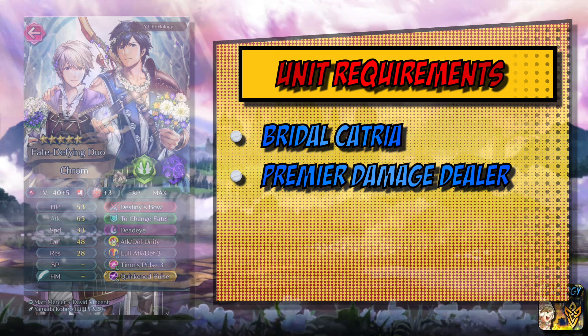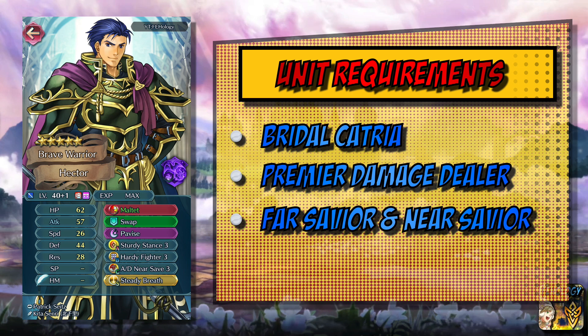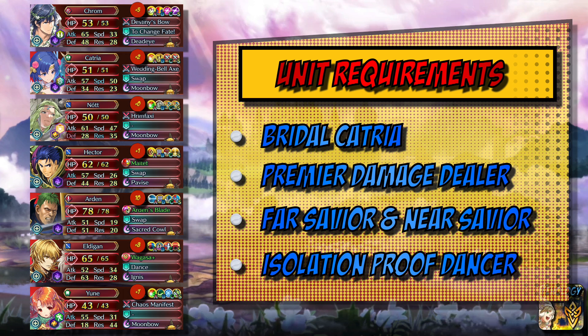From there, we have our player phase defense in the form of Near Save and Far Save units. Player phase is probably the biggest weakness of this defense because it can put out just so much damage. It's best to think of Catria Balls like Armor Balls, but with a player phase — you're letting the opponent move freely about the map until they provoke you, then you're obliterating them. The last requirement is an isolation-proof dancer. In Light Season you have to beat Mila; a threshold is around 56 defense, but you want as much as possible. Keep in mind that these units want to stay close to each other to utilize triangle attack, so threat range overlap is incredibly important, and Cavs are not the best in this lineup because of that.